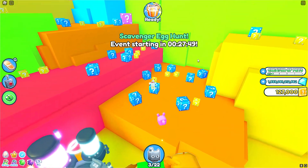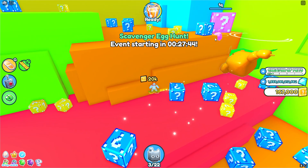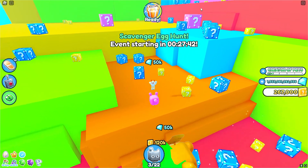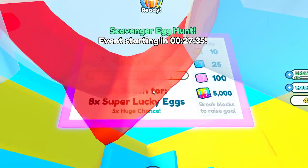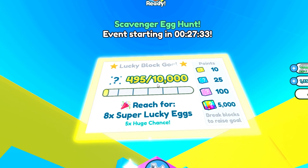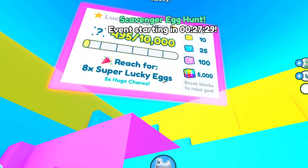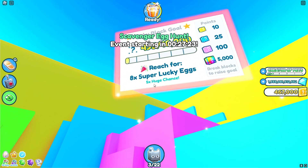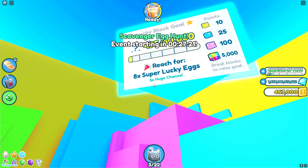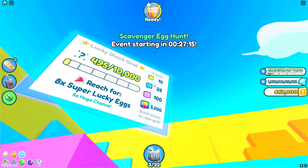I wasn't sure how to get up here, but it turns out you can jump very high in this world — although on the hoverboard you cannot, so I guess using the hoverboard is actually very efficient. Up here there is a Lucky Block goal, and if you get to 10,000 points you get eight Super Lucky Eggs. You can also see how many points each Lucky Block type gives on the sides.